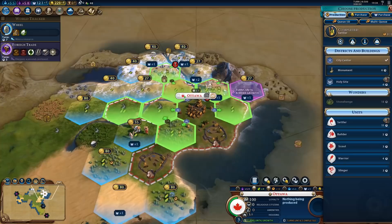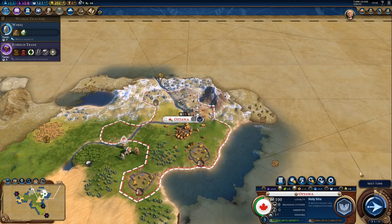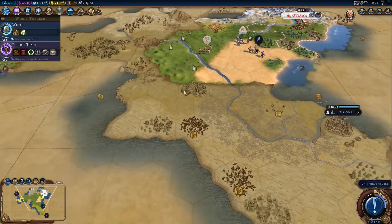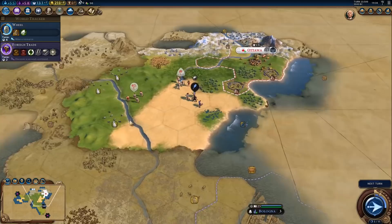And now, holy site. Probably best if we buy this tile right here — it's only 27 gold. Six turns is not too bad. I really hope we will actually get a religion, because if this fails, that will be a bit of a waste. We will still have uses for faith, but I would prefer to actually get a religion if we are going with holy site first.